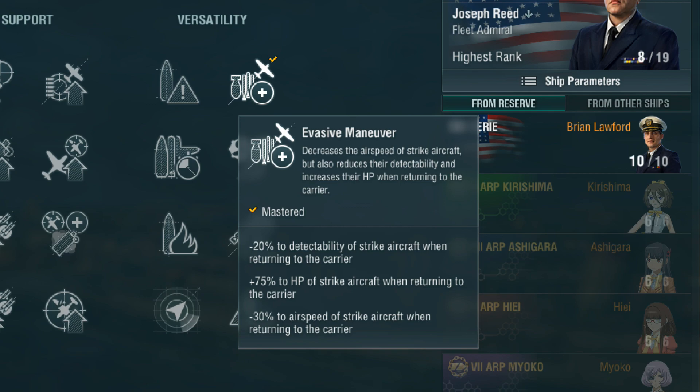First things first, this skill — if you read the description — says it only takes effect for strike aircraft when they're returning to the carrier. So you might be thinking, wait, so it's only in effect after you've done a strike? No. It takes effect as soon as you press the F key on your keyboard. So let's say you have your bomber selected — they could be loaded, you haven't carried out a strike with them — you press the F key, and boom, immediately you get all the bonuses.